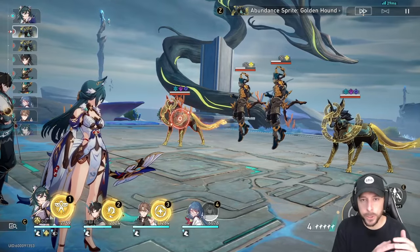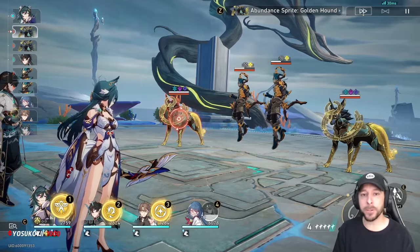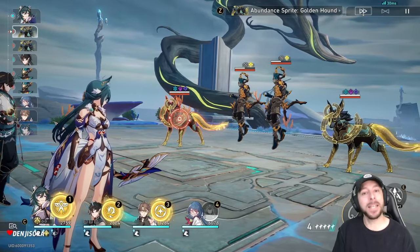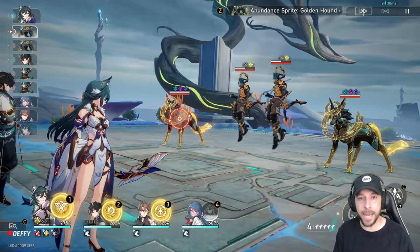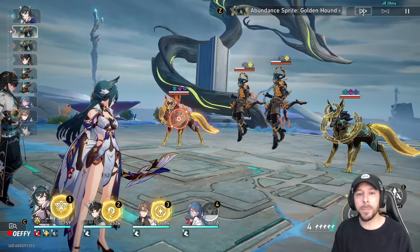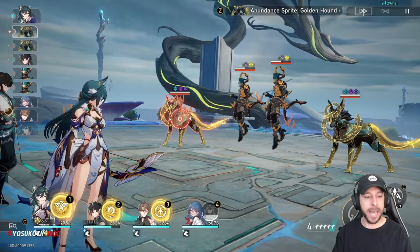Now this may feel a little counterintuitive, because with almost every other character in the game, if your ultimate is available, typically you'd like to do that first and then follow it up with a basic attack or a skill to start regenerating energy for your next ultimate. But with Yukong, because of the way her mechanic works, that's exactly the wrong thing to do. I'll give you a bad example of it right now.